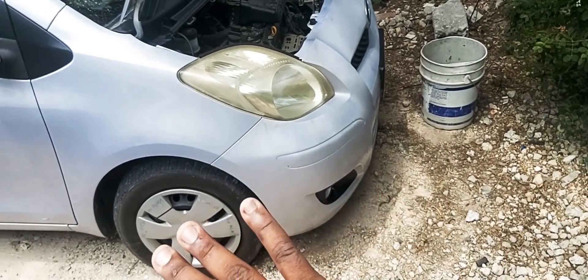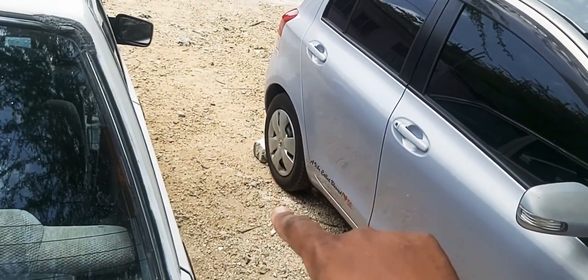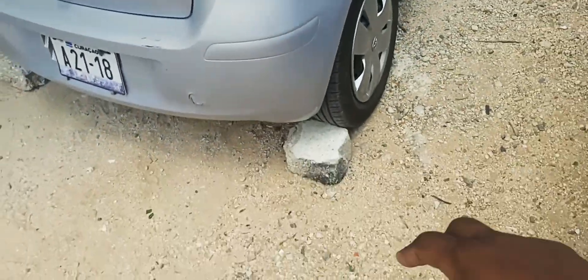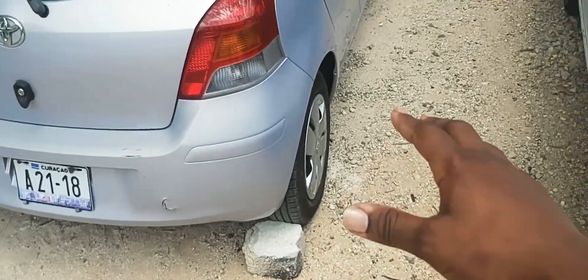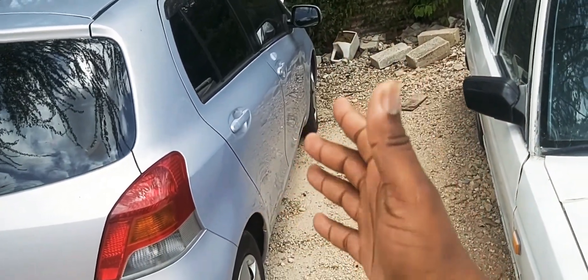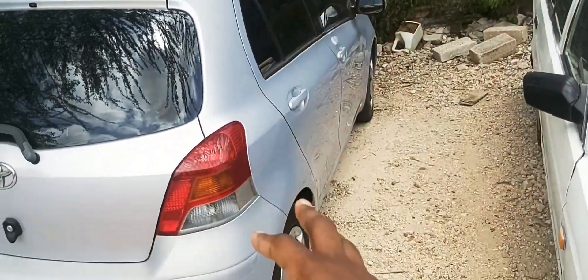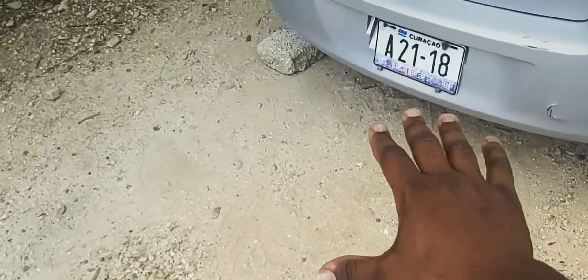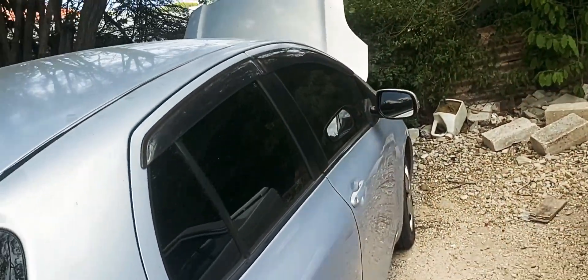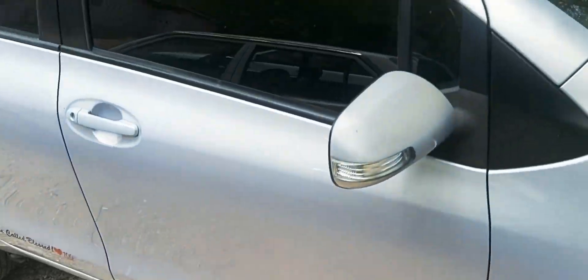Make sure when you're jacking up any car that it's secure in the back with blocks. Since you can jack up the car on one side, I want to check both sides to get it as high as possible. Basically I'm gonna put two blocks on each side and jack the car as high as possible so I can get in there smooth.